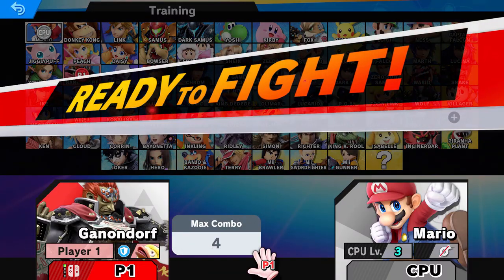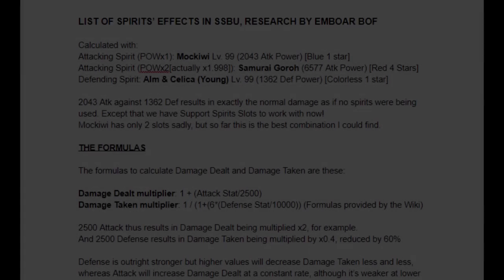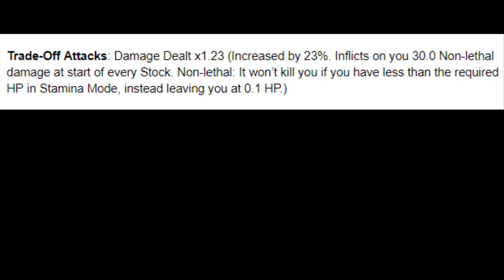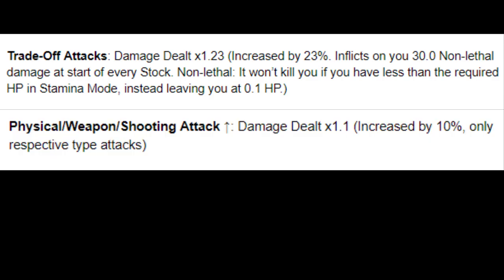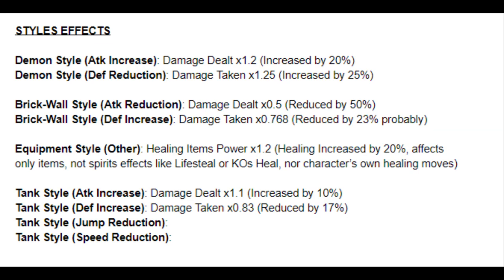With these, we can test the exact effect of support spirits on damage increase and damage reduction. I've been doing a Google document on which I've written down all of my findings on spirit effects. For example, tradeoff attacks increases damage dealt by 23% at the cost of making you start at 30% damage. Weapon attack up increases damage dealt by swords, whips, and such by 10% on any attack that involves them. Or, an effect that I find myself using often, Armor Knight decreases damage taken by 45% — wow, that's a lot of reduction. I'm also studying the effects of spirit styles as a bonus, and it's coming out pretty good.